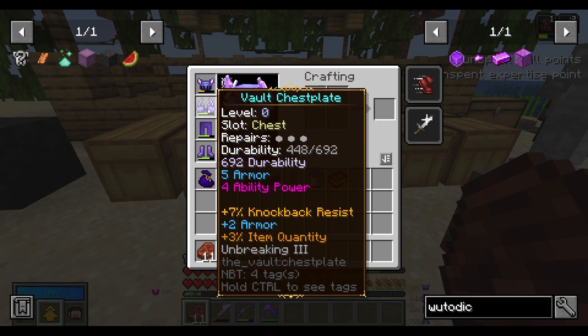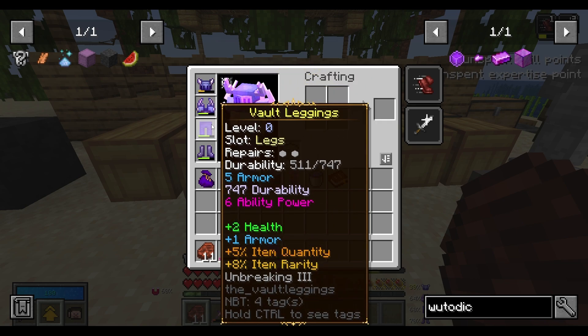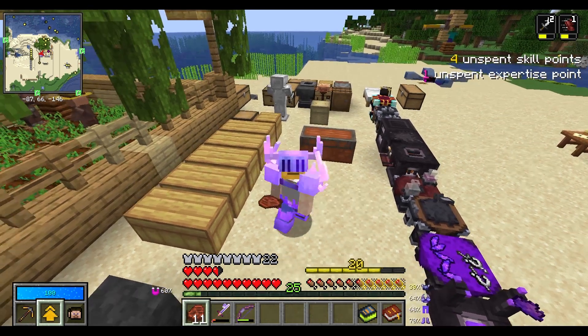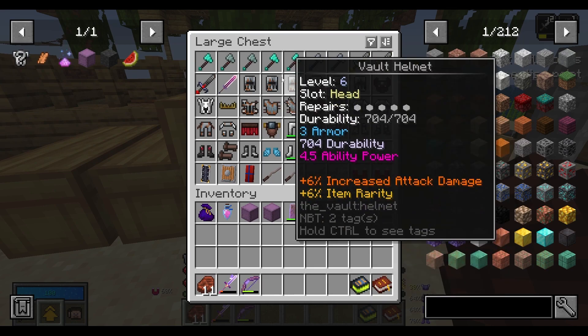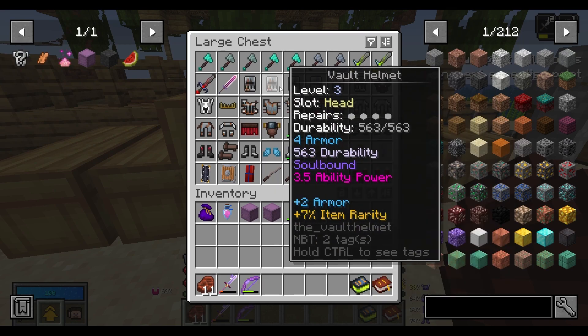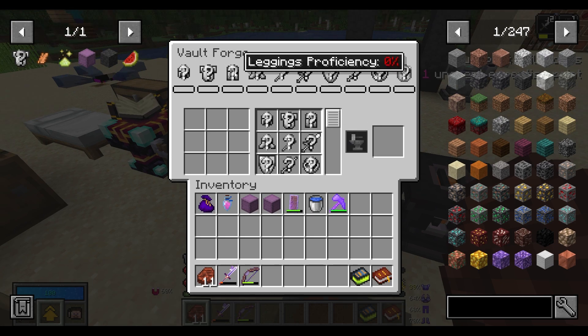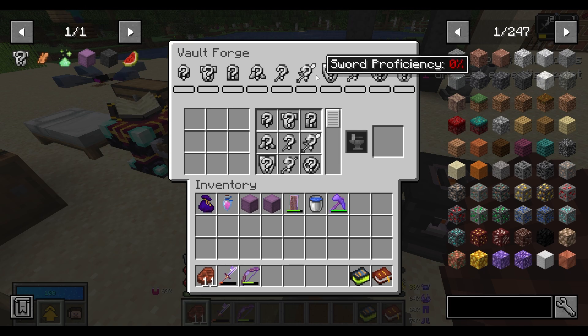The gear I have on right now is good, but it's not the best, and the mobs are getting a whole lot stronger inside the vaults. There are two ways I can upgrade my armor. The first is just comparing the new items I have to the items I'm currently wearing, and the other way is crafting new armor through the vault forge. The more often I craft items using the vault forge, the more proficiency I'll get, and the better the gear I'll be able to craft.